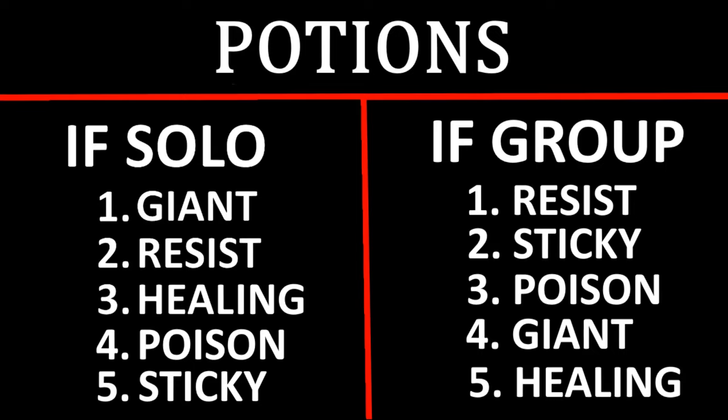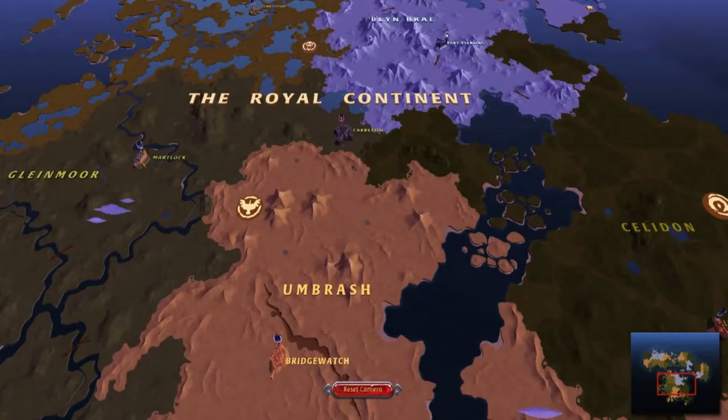Now that we have our build sorted, we need to pick a road. What kind of road you pick is a big deal. If you pick a road near one of the traditional royal cities — not Carleon, not Black Zone — you have a much higher chance of running into newer players or players that aren't as tryhard. More casual, mid-level gear and IP. So for more casual, less competitive experience, and for beginners or people new to PvP, you want to run roads near those royal cities like Bridgewatch, Thetford, Martlock.